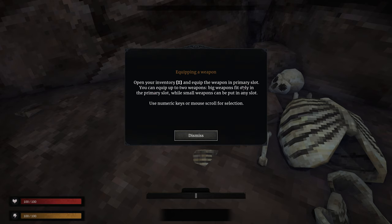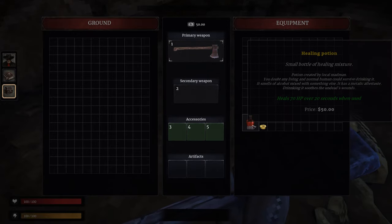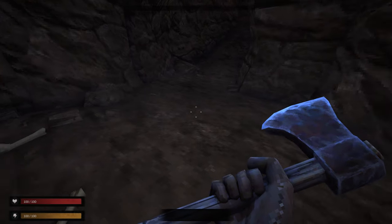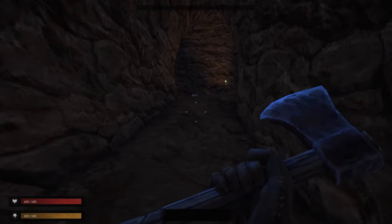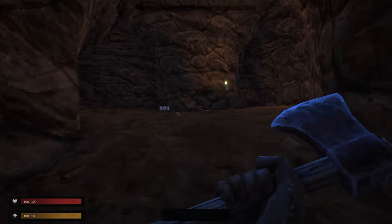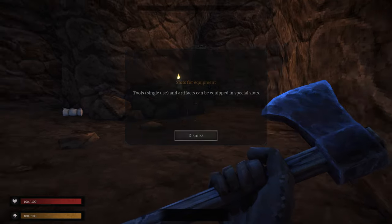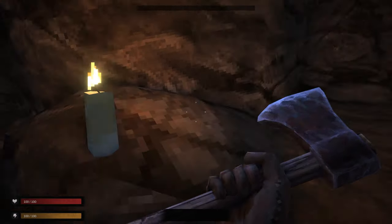Open your inventory, equip the weapon in the primary slot. You can equip two weapons — big weapons fit only into the primary slot while small weapons go into any slot. Use numeric keys and mouse scroll wheel to select. So let's put that axe there. We have a health potion as well and some gold nuggets. Health potion on slot three. There's a bandage and a feather too — tools, single use items, and artifacts can be equipped in special slots.